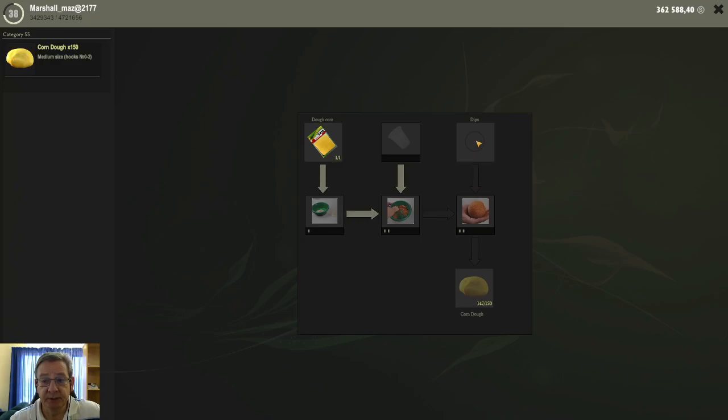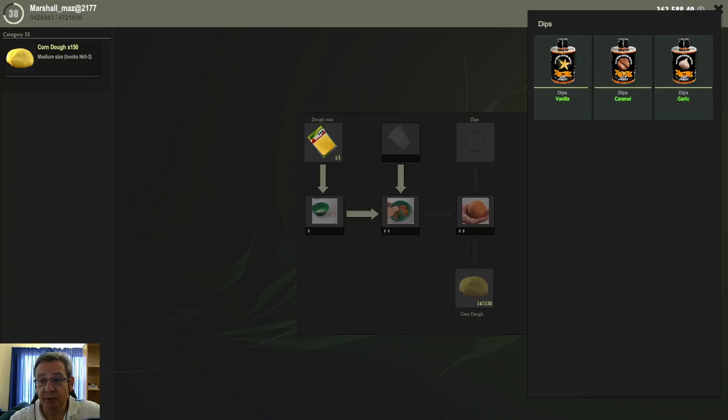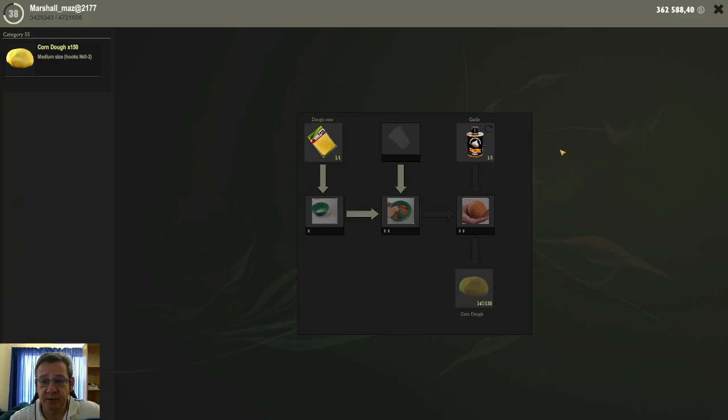The next thing to click is up here at the dips. When you click on the dips little window, it opens your dips and will show all the dips in your inventory. I'm going to choose the garlic one in this instance — click on the dip, and now it will show a little green icon. I'm not sure what to call it, but that shows that this base is now flavored with the garlic dip.